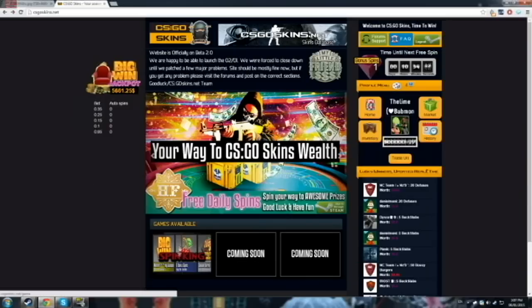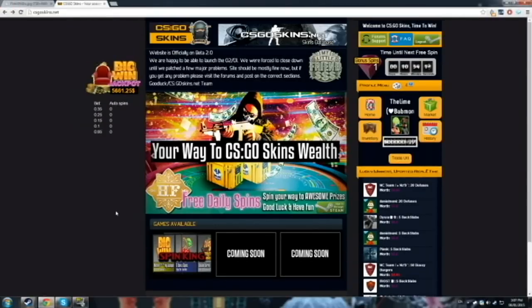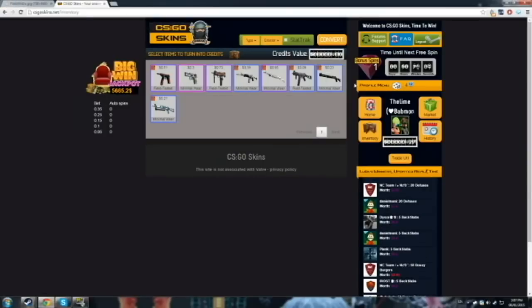There's one game available right now and the other two are coming soon. I don't know if they're going to add more than three but we'll see. So basically what you do — it's basically a CSGO gambling site. I can go to my inventory, which I don't have very much right now, but whatever. I have all my skins right here and I can convert them to credits which is actually of equal value on the site. I have 27 cents right here.